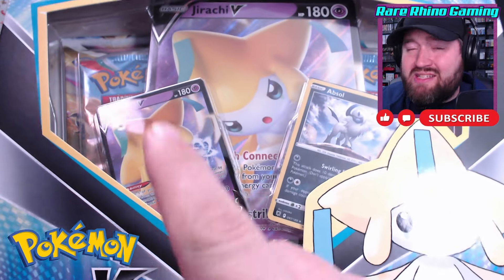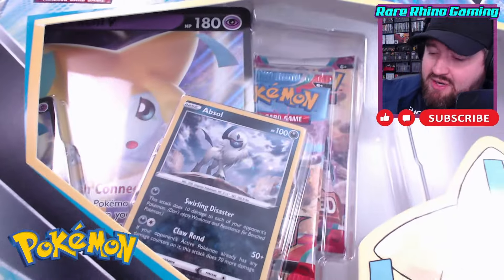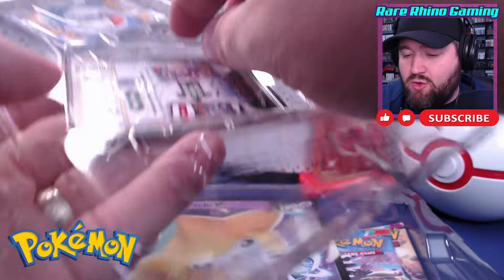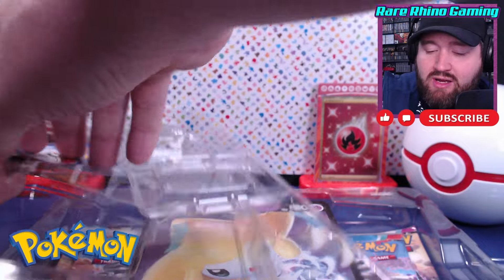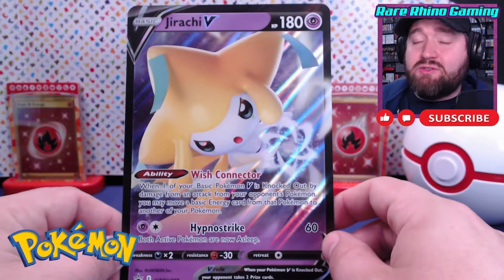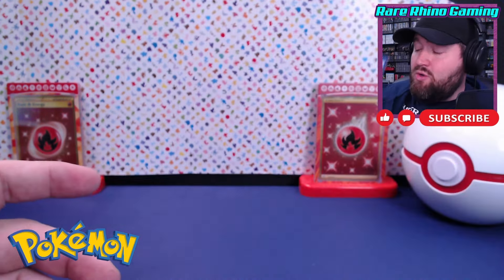Here it is — the Jirachi V-Box. The promo is actually a Sword and Shield era promo. I was shocked to see this box make it into my local stores; I thought I was going to have to buy it online for $50 a pop. The packs inside have been somewhat upgraded. This box came out over a year ago in Europe. We've got the wonderful Jirachi promotional card — that's beautiful. There's also a code card, a random Astral Radiance Absol with a cosmo holofoil pattern, and an oversized Jirachi V card. It's Sword and Shield promo number 299 — one of the last Sword and Shield promos made available.